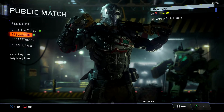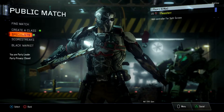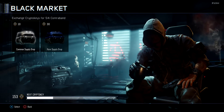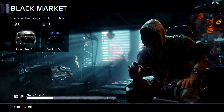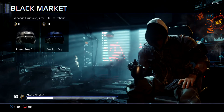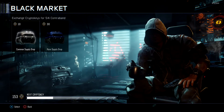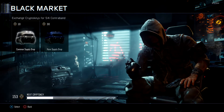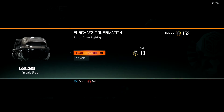Hey, how's it going guys, this is Twister and today I'm back with another Black Ops 3 video. I've saved up another 150 crypto keys so we're going to do 15 common supply drops. You guys really enjoyed my last video where I opened some supply drops and got some really cool camos, so I thought I'd treat you guys with another supply drop opening. Let's hope we get some epic, rare, or legendary camos that look pretty nice.